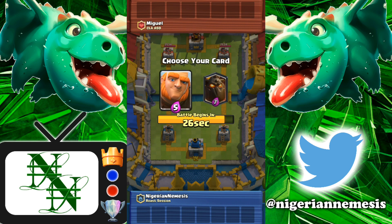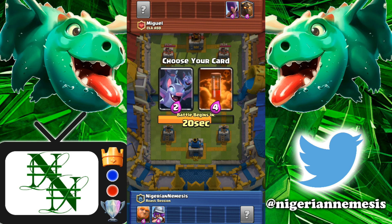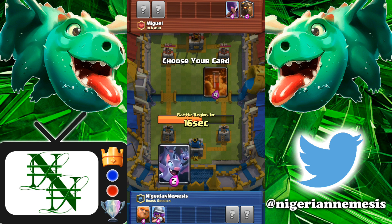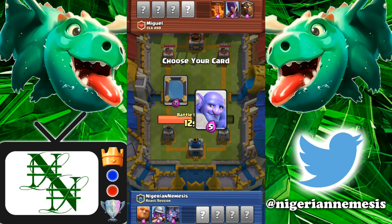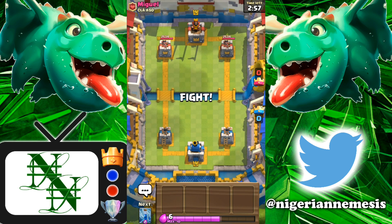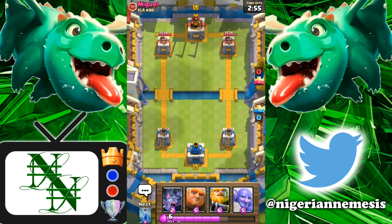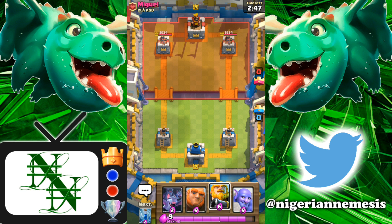We are definitely taking the Giant here — he is the best, better win condition. Musketeer is really good at stopping the Hound so we're taking the Musketeer. I would take Poison but we're going to go with Bats here because he does have the Hound and we need something in the air to stop it. The Bowler will be the better choice here. I never really liked using Mirror in these Draft Challenges because there isn't really a point — it's a very specific card and you have to build a deck around it. Let's focus in here up against Miguel from CLAASD and see if we can perfect this challenge.